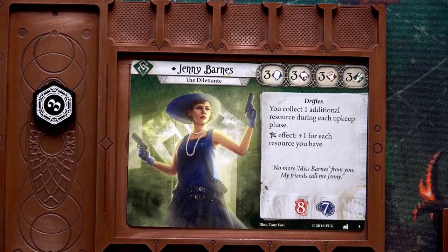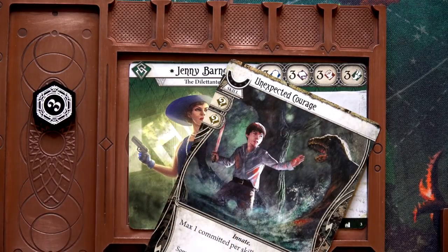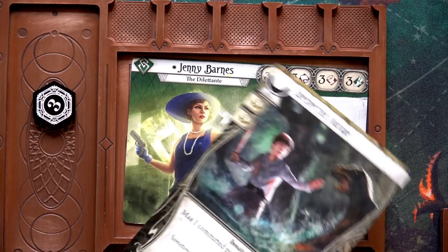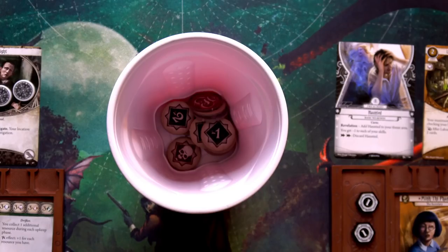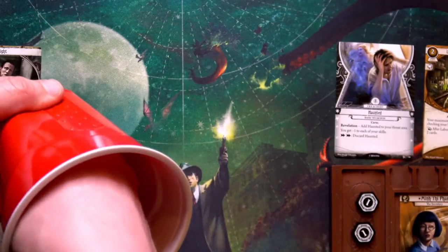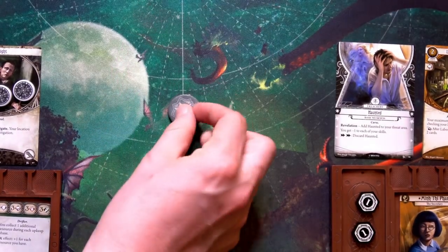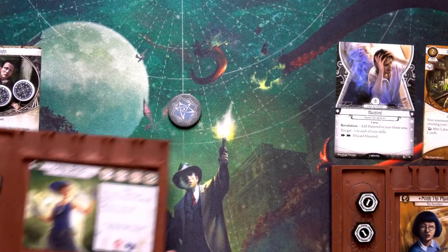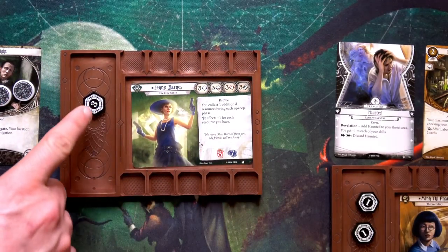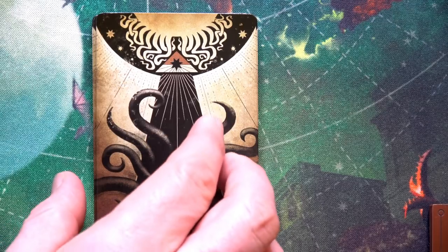Jenny's willpower is three and she needs to beat a one. I consider using Unexpected Courage to add wildcard icons as willpower, but I feel confident enough at three. Drawing a chaos token from the cup — it's Jenny's special token! Her ability gives plus one for each resource she has. With three resources she scores a six versus a one — easily succeeds and doesn't have to discard any cards.